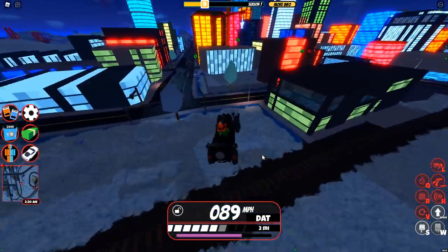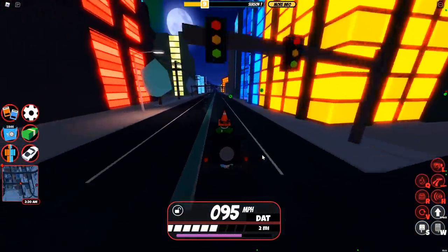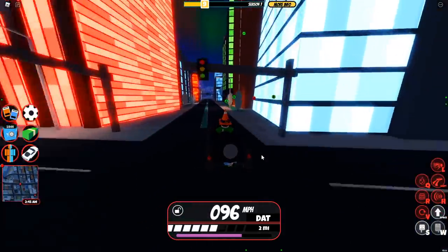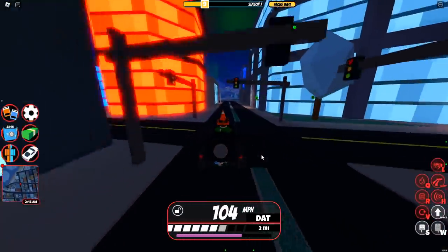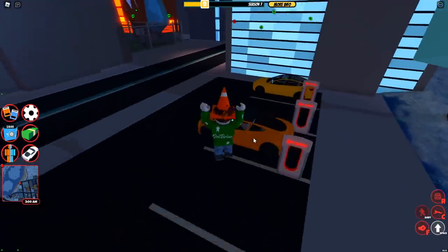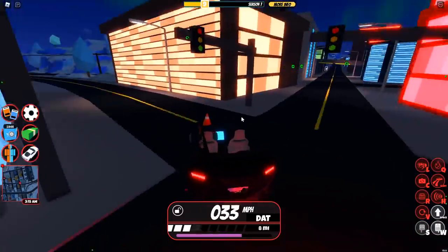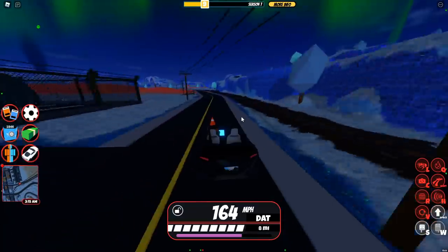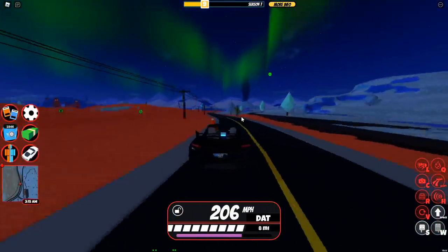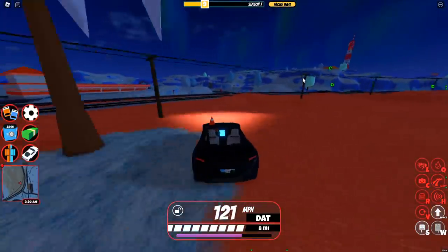Tell me what you guys think about the cars being removed. Honestly, I'm not really that upset about the Air Tail getting removed. The Roadster is pretty much the same as the Air Tail — same price and similar overall. The Air Tail is actually a little bit faster than the Roadster, but the Roadster has faster acceleration, which I think makes it honestly better. The Volt Bike is actually the fastest, but I still really like the Roadster.